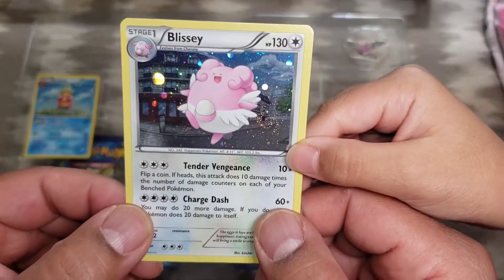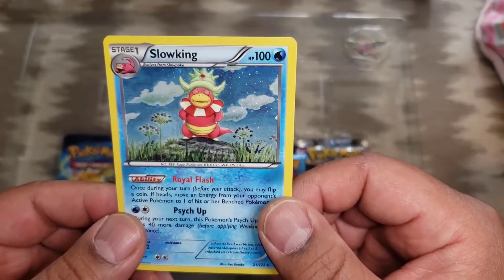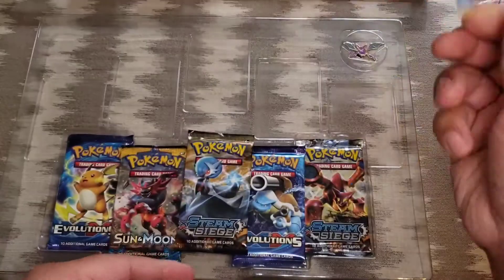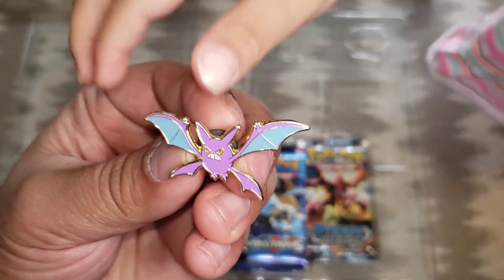Let's look at Blissey, the Slowking, and the pin.